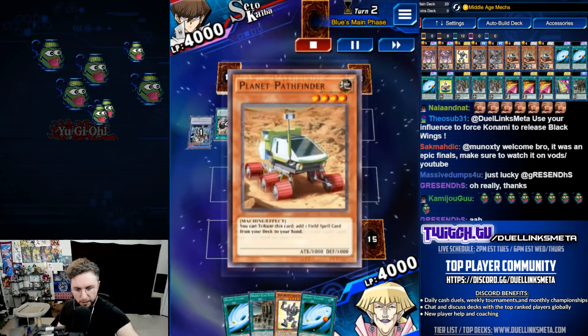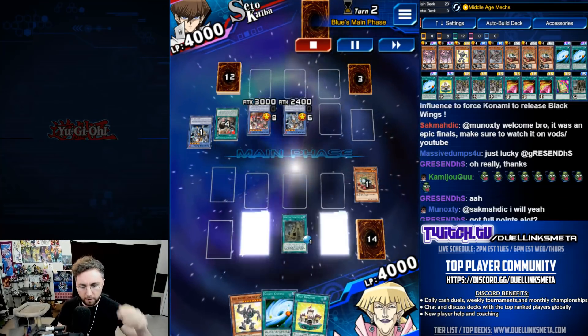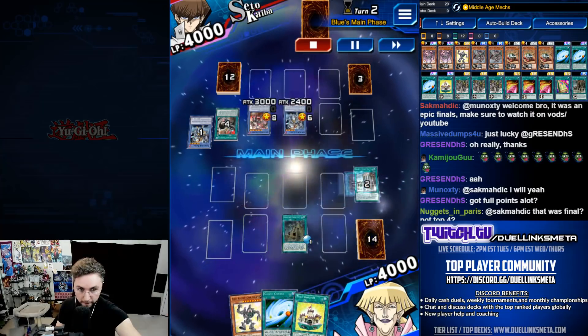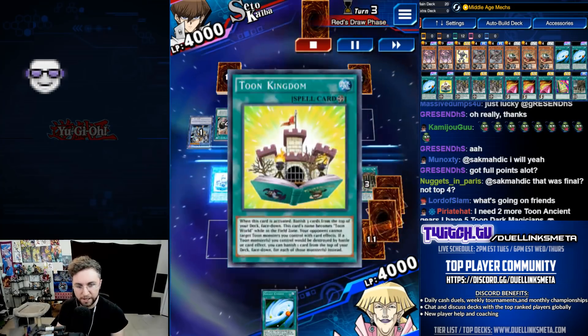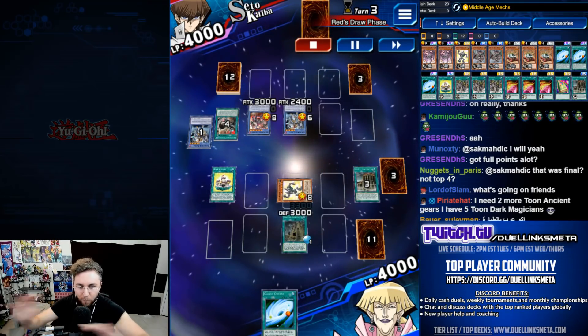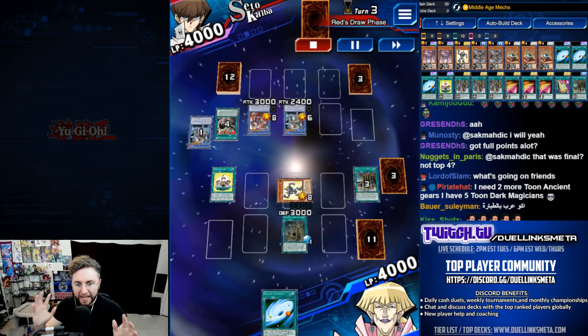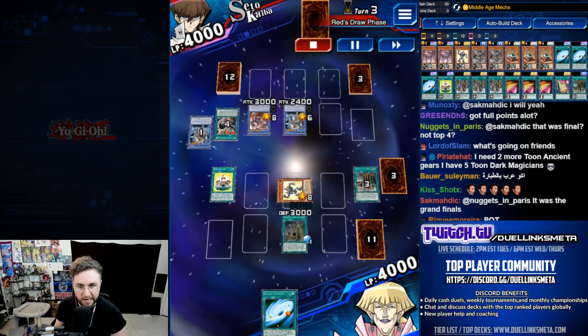Middle Age Mechs. Summon. Search for Toon Kingdom. We're going to set our Fortress, pop the Fortress, summon Toon Ancient Gear Golem, then play Toon Kingdom. That's it. Useless! Nothing he could do! We can't be targeted by card effects. We can't be destroyed by battle. Beatdown? We don't care. Nothing could stop this.